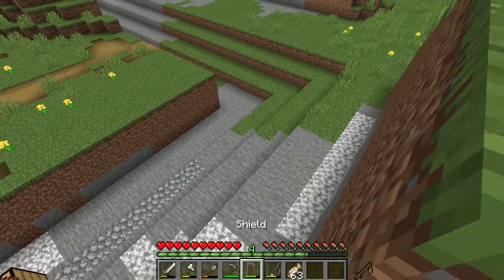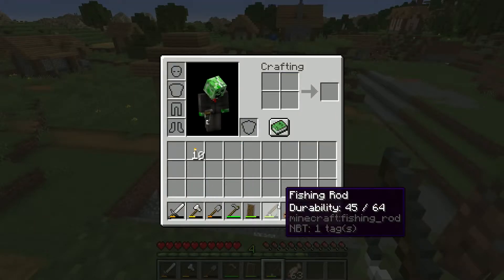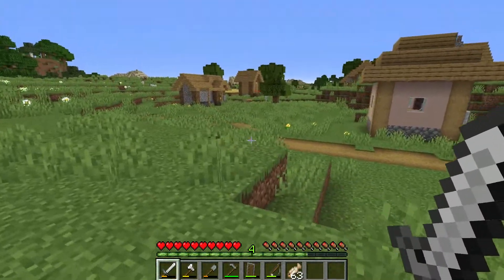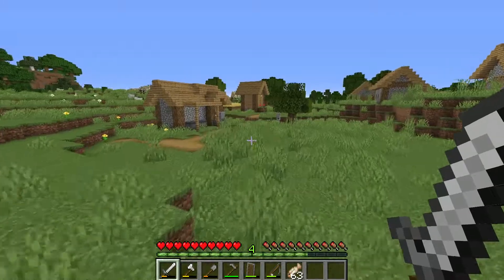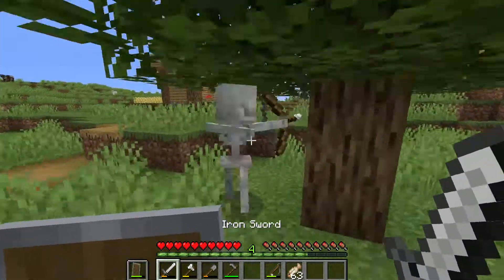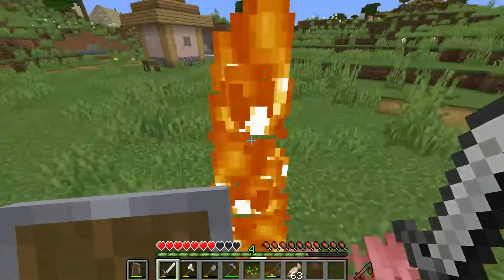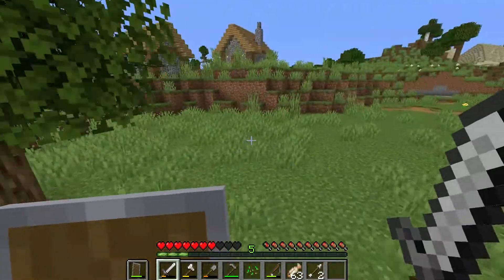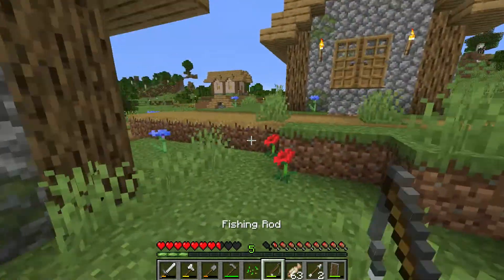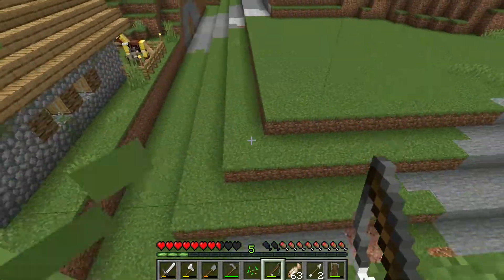I actually have a problem with the village — the game code thinks this area is not a village anymore because I accidentally killed all the villagers. There are currently only two villagers left, so I have to go rescue them soon. I want to put them in boats and hide them underground. I'm gonna go adventuring for another village, bring all those villagers here, and then destroy that village to repopulate mine, since this is the only village with the defense mechanism on it.